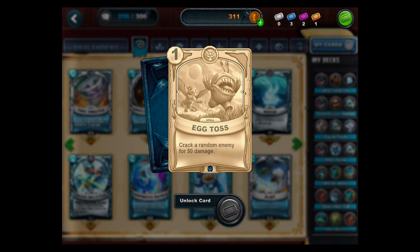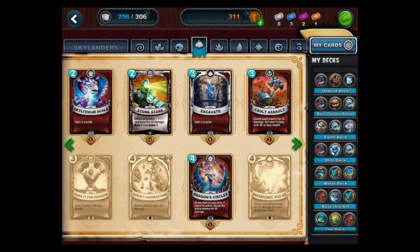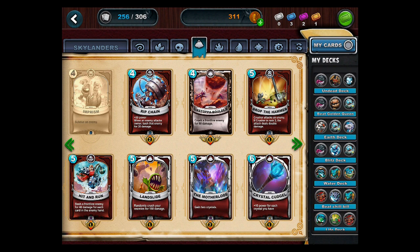The other new cards are supporting cards for the new Skylanders. We have Egg Toss — specifically for Sonic Boom — crack a random enemy for 50 damage, not too bad for just one crystal. And the other one is for Prison Break called Imprism, which subdues an enemy — a pretty nice ability to make an enemy not attack. Look for us to maybe get those cards in the future, but we haven't found them in our area yet.